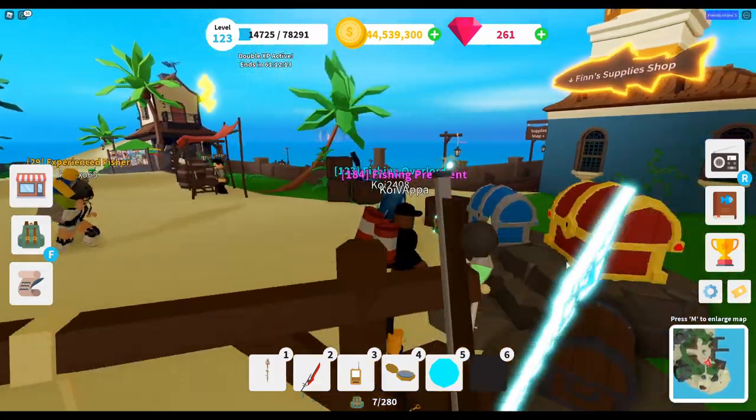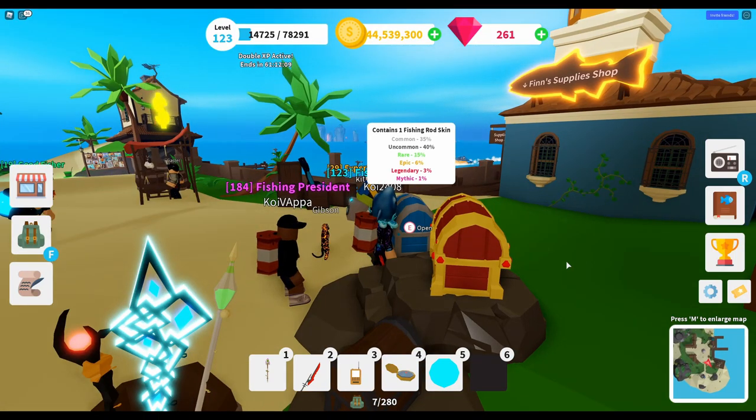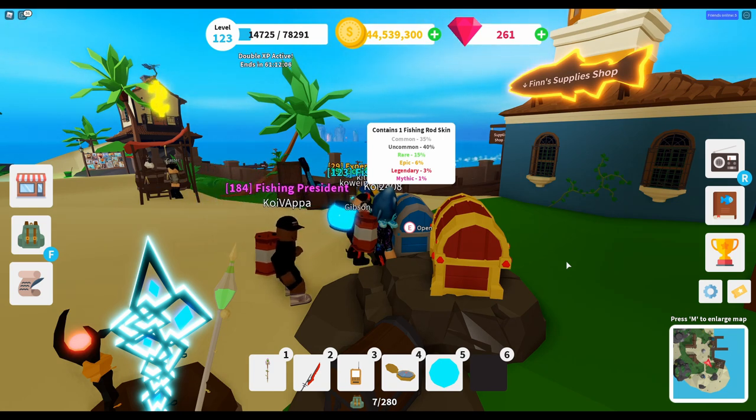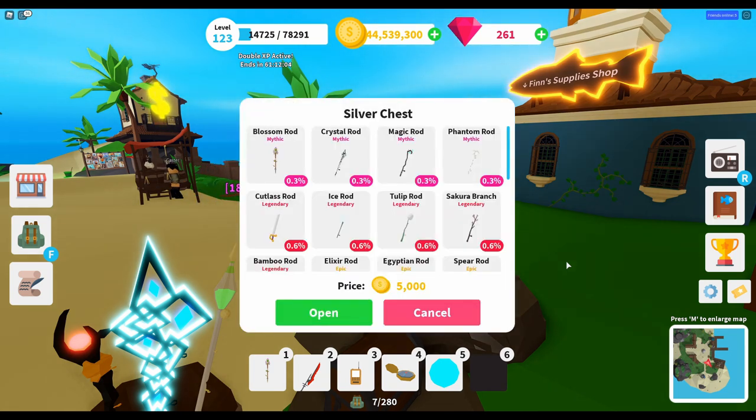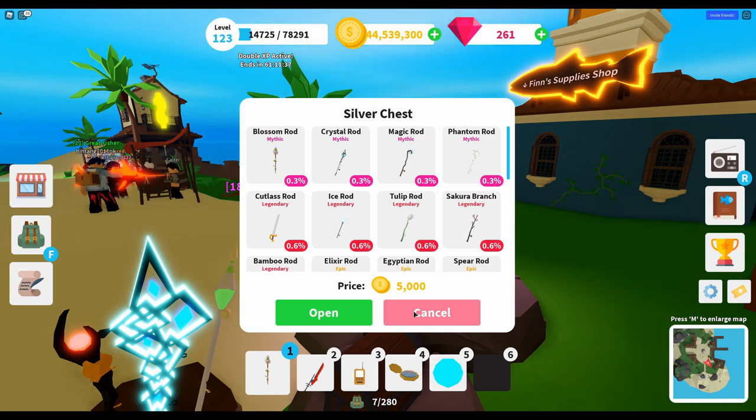The first way is through the chests. If you open up the silver chest, you can see the new Blossom on the top left-hand corner which has a 0.3% chance of getting it. Just so you know, before we started recording we sat in front of this game for nearly two hours, spent over five million and twenty-five thousand coins, and opened up this chest one thousand and five times before we got the Blossom Rod.